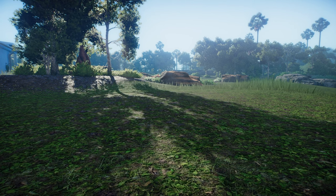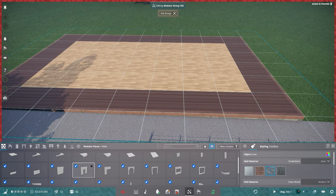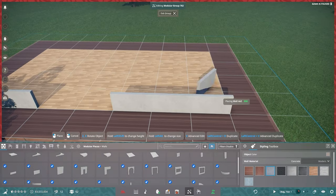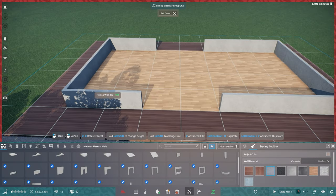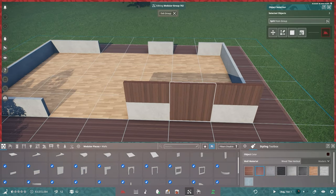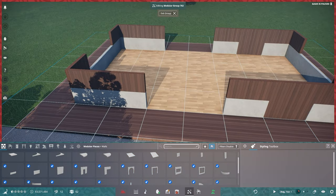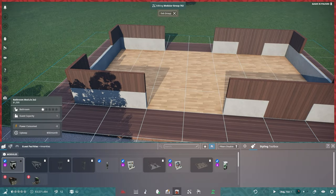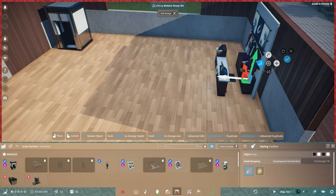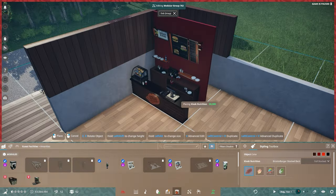We started off with a basic platform here, and you get a little idea that we're going to have this outside part of the building — a kind of decking that guests are going to be able to sit and walk around. Remember, we don't actually need to put path on these, because with them being floor pieces, guests are going to path onto those floor pieces without the need for an actual path.